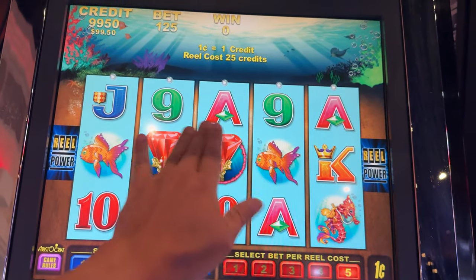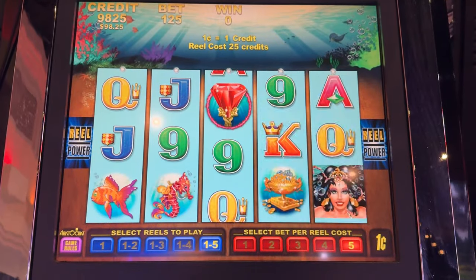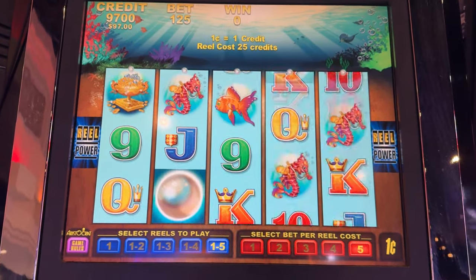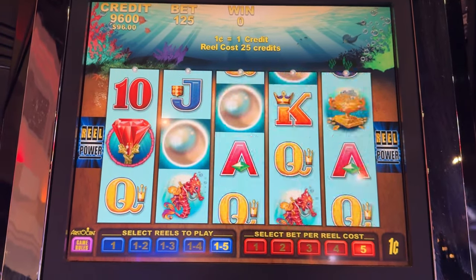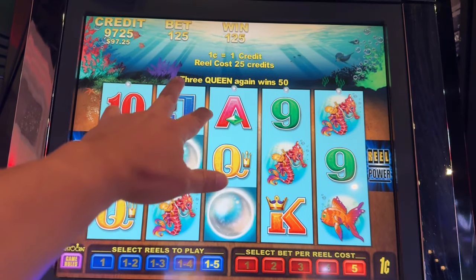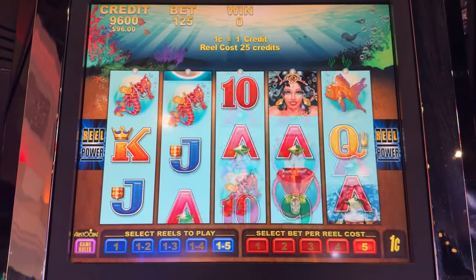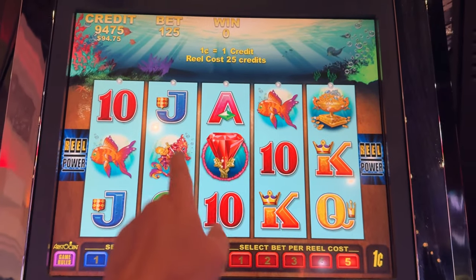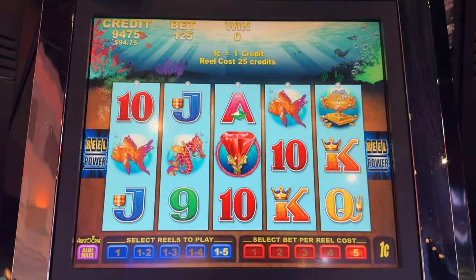These are your bonus symbols — they do have to land left to right to trigger the bonus. The pearls are wild, and in the bonus these pearls will move down after they initially land. So in the bonus you want the pearls to land up top, and then they'll move down for the next two spins.